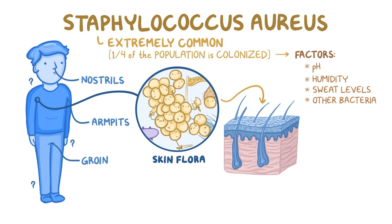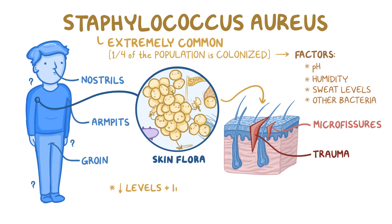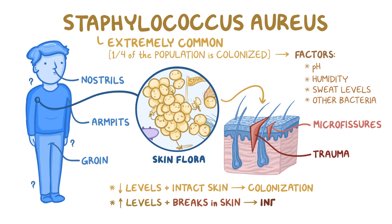If more and more Staph aureus is present on the skin, it starts to penetrate through tiny micro-fissures in the skin, like you get with eczema, as well as larger breaks in the skin like you might get after shaving. It's particularly troublesome in causing wound infections where there's a large break in the skin from trauma or after surgery. So low levels of Staph aureus with intact skin leads to colonization, whereas high levels with breaks in the skin leads to infections.